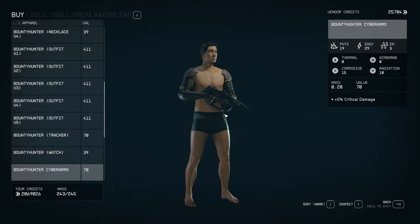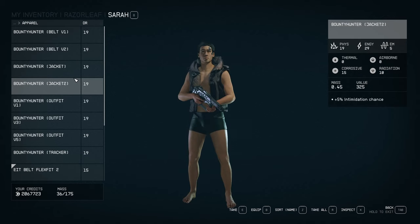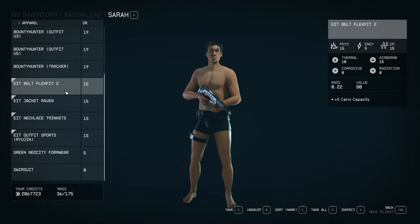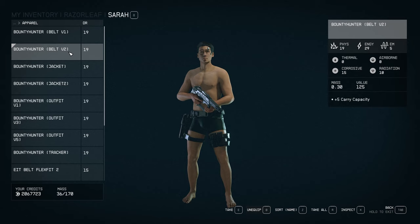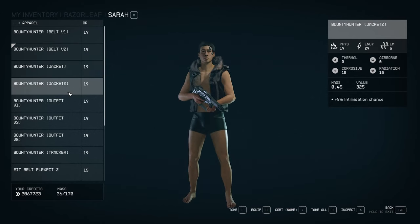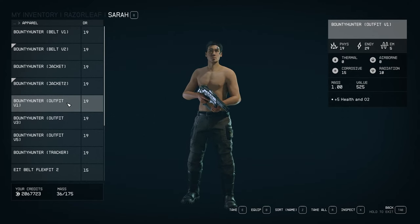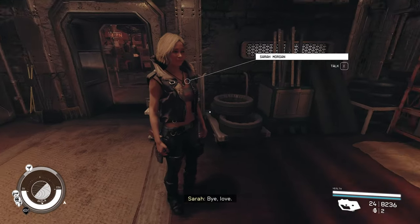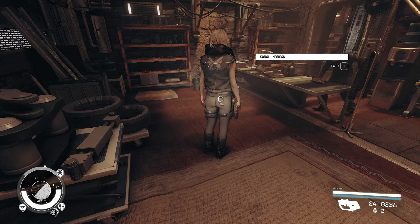One thing that annoys me about Starfield is when you go to preview items for your companion, even when you go to their inventory, you still preview your own character. So if you're trying to preview something that is for your female companion but your character is male, you're not looking at exactly the same thing. But don't worry — I already went through all the items, and I'm going to show you the top five or six outfit combinations that I think look the best. I will also put the names of the items on the side of the screen, just to make it easy for you guys to find.